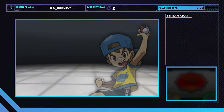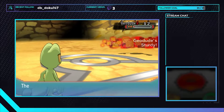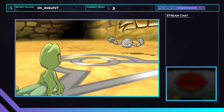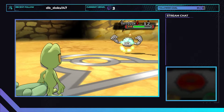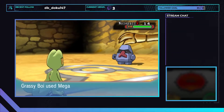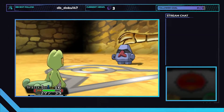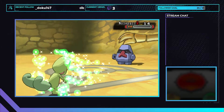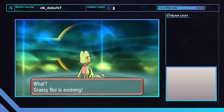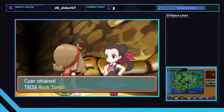We proceed to Rustboro City, heal up, and head to the gym. We knock out all of Roxanne's underlings then walk up to Roxanne herself. Her Geodude was able to take a hit due to its Sturdy ability. Geodude lowers Grassy Boy's speed with Rock Tomb. Roxanne then uses a potion to heal her Geodude. We knock it out with a Mega Drain, which restores us to 33 HP. Roxanne then brings out Nosepass. We use Mega Drain to bring its health down to one-third. Nosepass uses Rock Tomb, so now we don't outspeed. Luckily she did not heal her Nosepass. We use another Mega Drain and take the match. Grassy Boy tries to celebrate his first gym victory by evolving, but the B button says no. We take the Stone Badge and TM39 Rock Tomb.